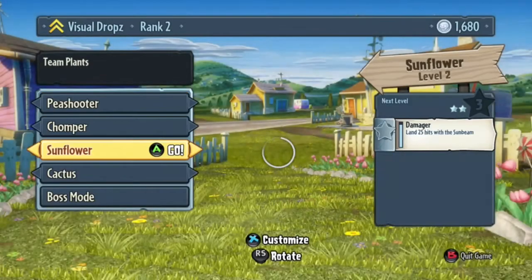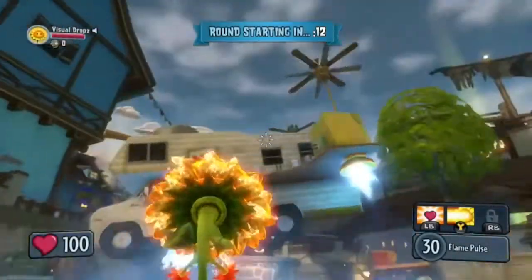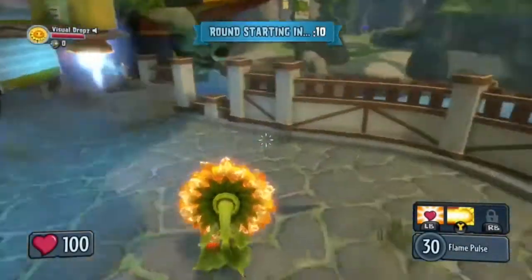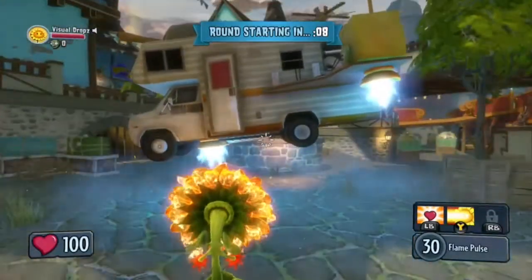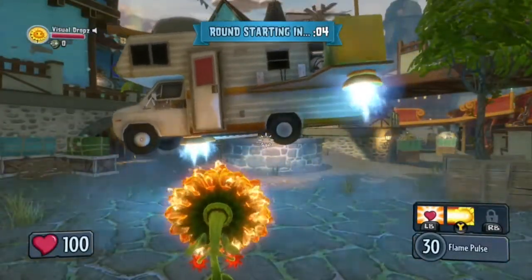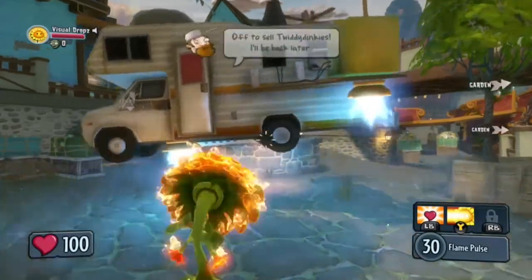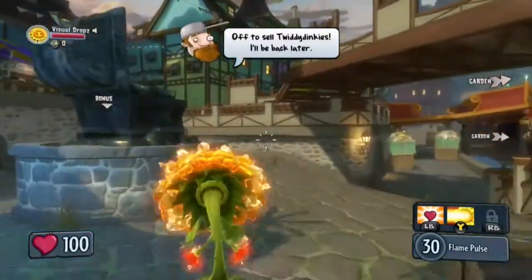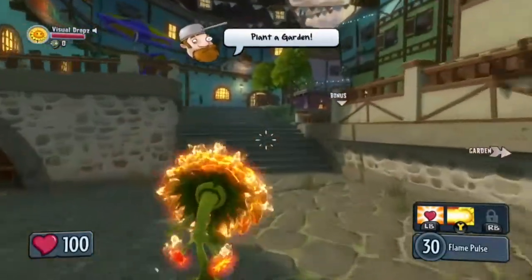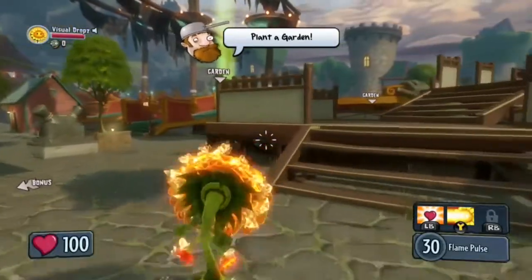Let's pick a character. When it's counted down, you go and pick a garden — you can pick any garden on this map. Here we go. Pick the one on the boat.